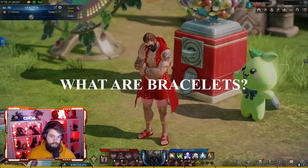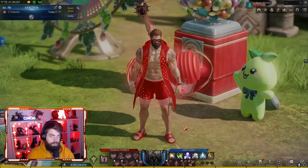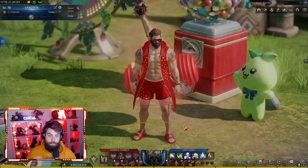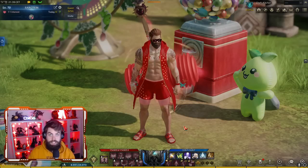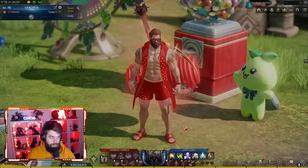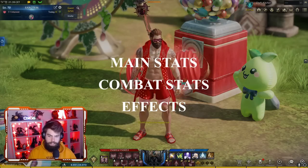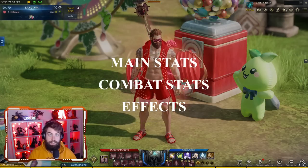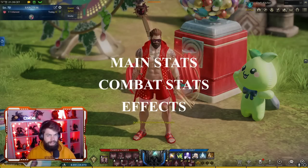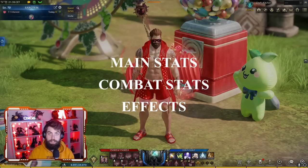Alright, so what are bracelets? Bracelets are the final missing piece in our accessories list. They are essentially a stat pad for your character — that's the term used in Korea. It's a very last piece to focus on. It's expensive to get the perfect one, but it's okay to settle on something mid to good tier. It offers stats and also effects — like proc effects, conditional effects, or static effects that are always active for certain classes.